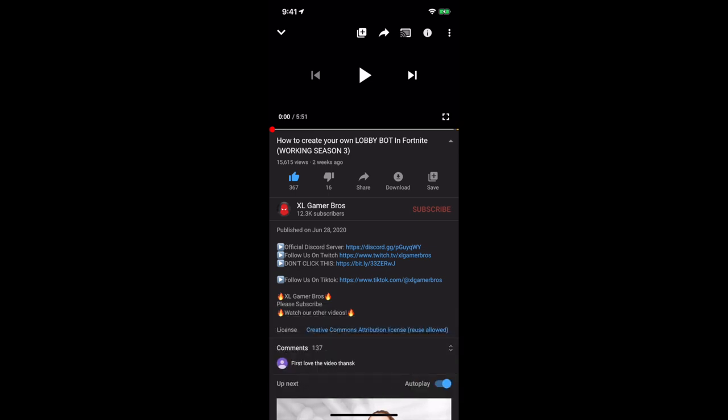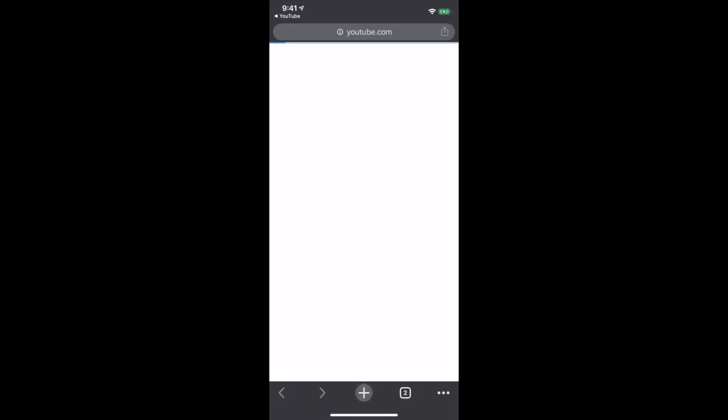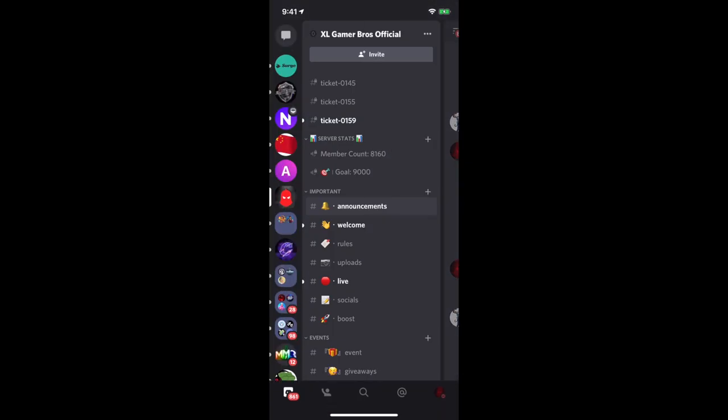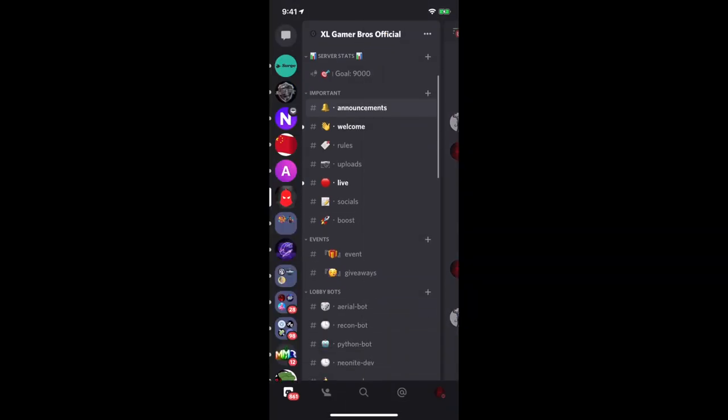The first thing you gotta do is join our Discord server if you're not already. I'm showing you guys an example in this video — just click on this thing right over here to send an invite to the Discord server, then it should invite you right there. Just click accept invite. I'm already in the server since I'm the owner.